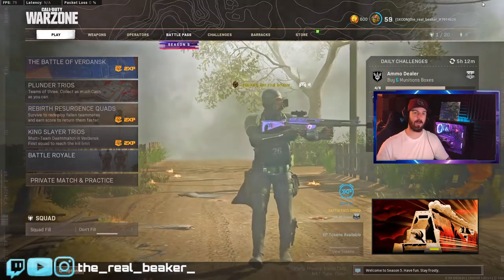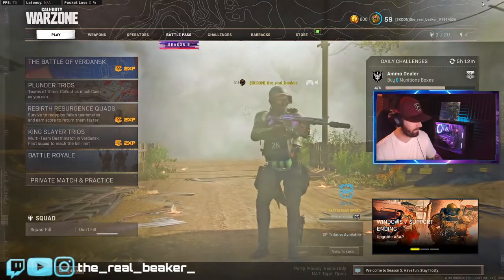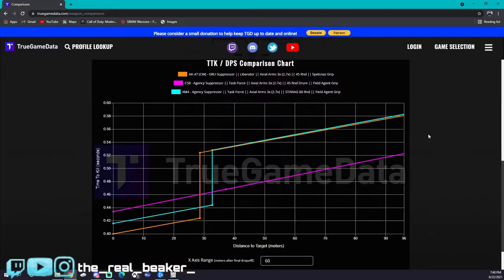To back up exactly what I'm saying, let's jump over to True Game Data and check out these guns stacked up head to head. We're going to look at fastest TTKs possible — granted very unachievable — this is already ADS'd and all headshots only. Number one: Cold War AK of course. Second: XM4 — this thing has an insane headshot multiplier, and as you can see its long range TTK is tied with the Cold War AK. Coming in third, not the best for mid range, but at long range this thing is insane — that's the C58.